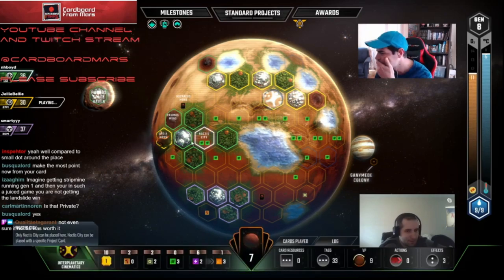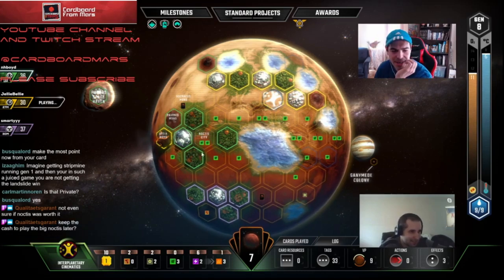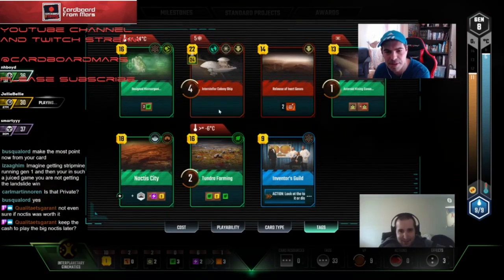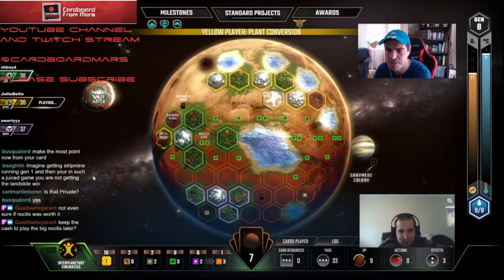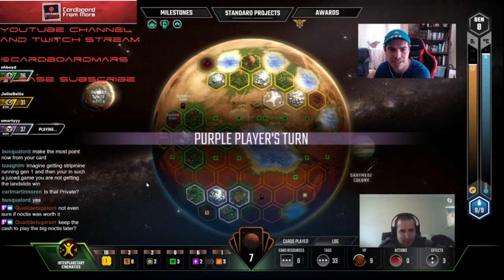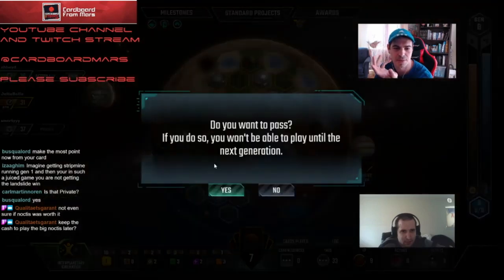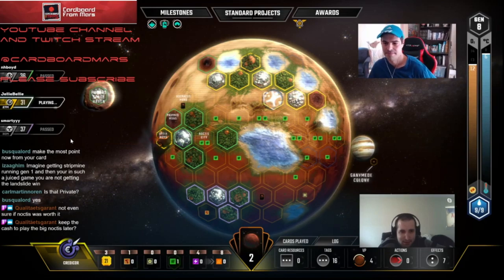Q doesn't think Noctis is worth it, but we need Noctis Farming to go with our Noctis City. We've got plenty of cash next turn. We have to play it for the flavor though. What are we going to play next turn? Basically Interstellar and Noctis — and we're still going to have plenty of money. We're going to have 16 cash. These guys can't force any game, right? No. And even if they did, we're winning. I'd just be ashamed not to play all the cards in our hand.